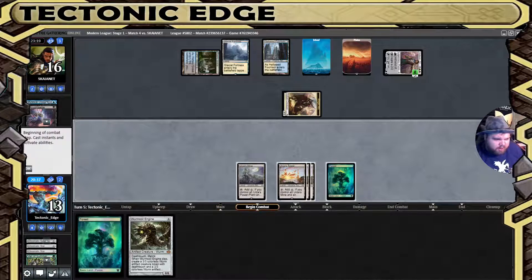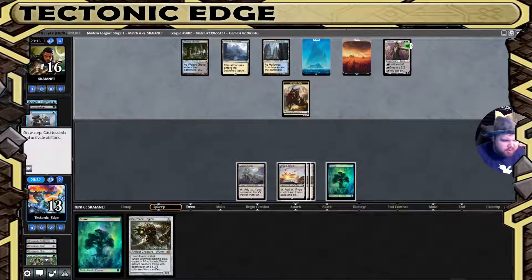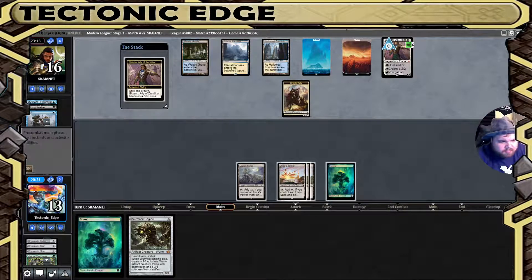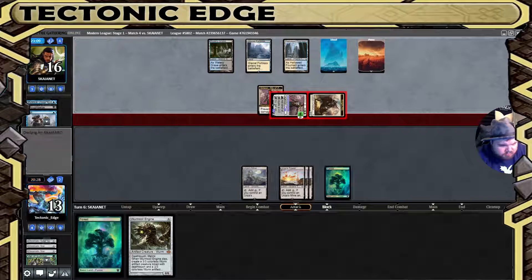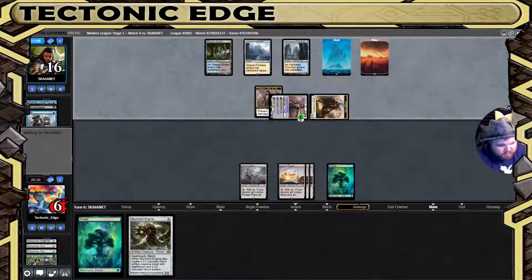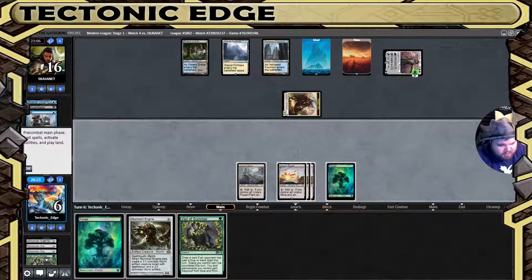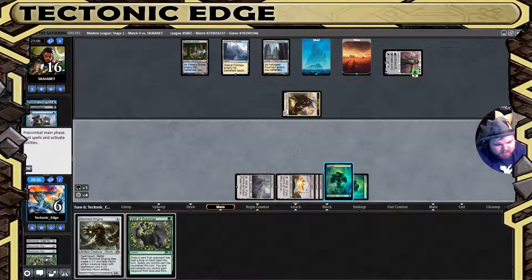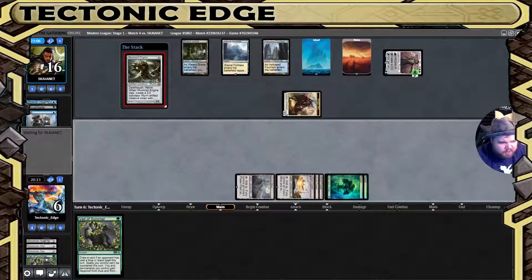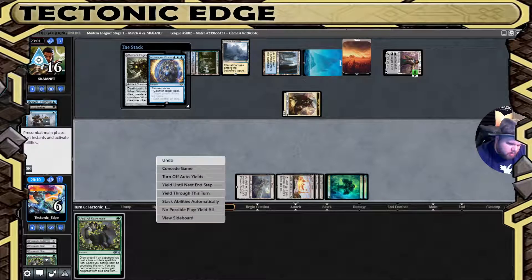They still have Cryptic up. The Worm Coil is probably going to be our best hope — it just depends on what they're holding in their hand. If they can counter it we're in trouble — actually we're dead if they can counter it. I wish I had one more mana. I could cast Veil of Summer but I can't — I've just got to cast and hope. That'll be a concede.